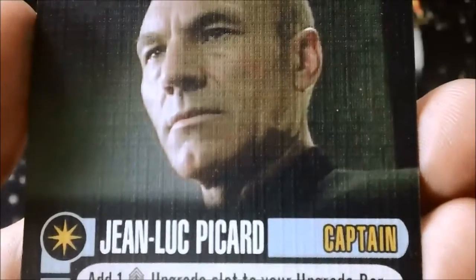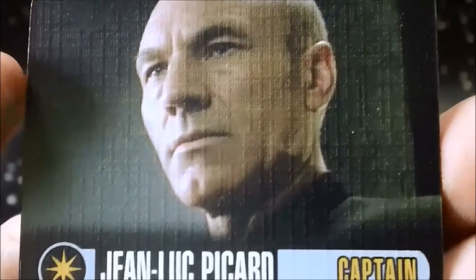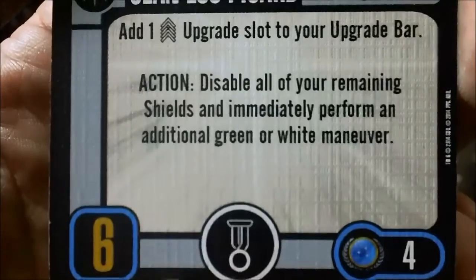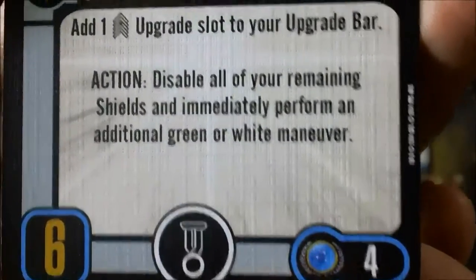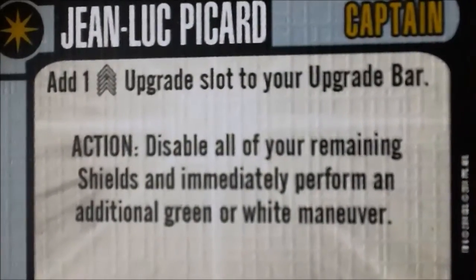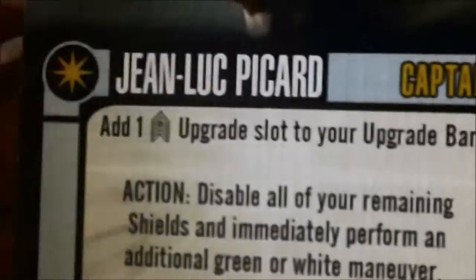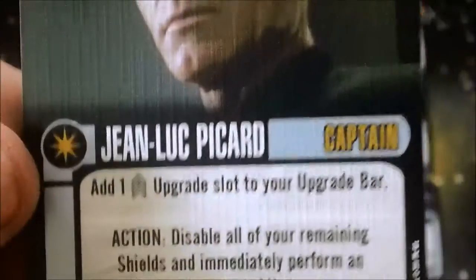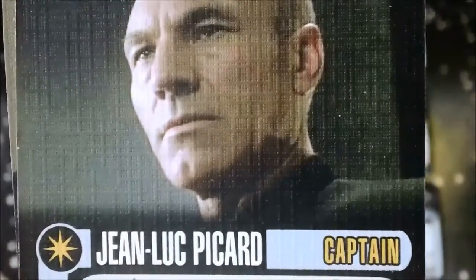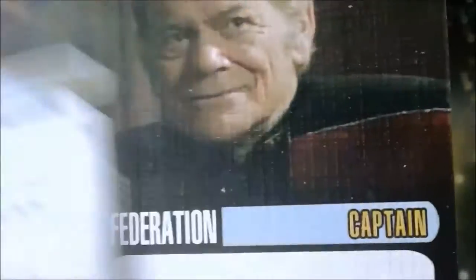For captains, we have Jean-Luc Picard — should be a young Jean-Luc. I don't know if they couldn't find a better picture or didn't have one to use, but anyway. It's a captain skill of six, one elite talent, four points. He adds a crew upgrade slot to your bar, and as an action you can disable all your remaining shields and immediately perform a green or white maneuver. Kind of interesting, but not as good as the Picard that came with the starter set, and certainly not as good as the Picard coming with the Enterprise E. So I'm not too impressed with him.